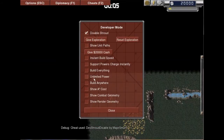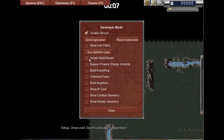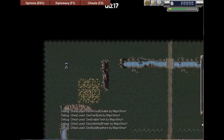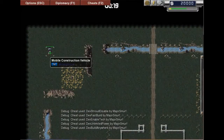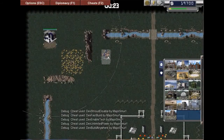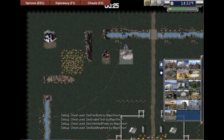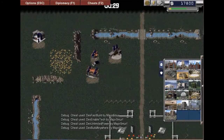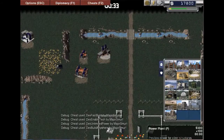I've got cheats on, just for the sheer fact that it's easy. I've also got an ally so that I don't get attacked. This is just to make it as easy as possible for me — you won't have access to any of this. I'm just going to quickly plant down every type of building to give you an idea, so I can then go over what each one does.